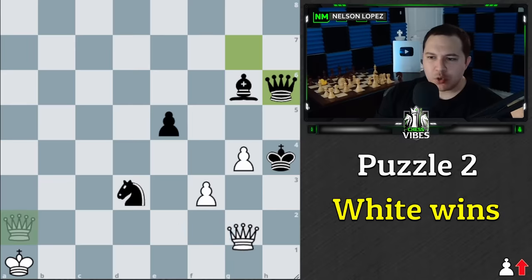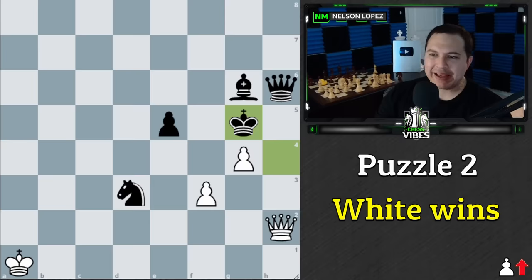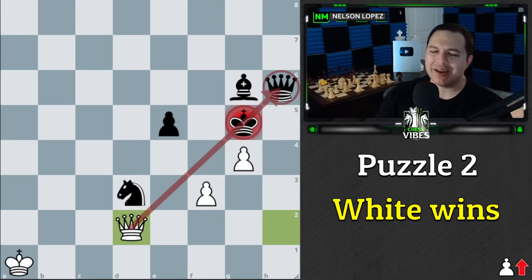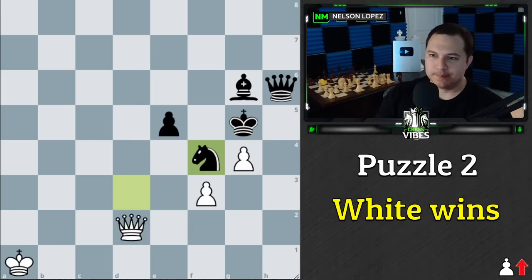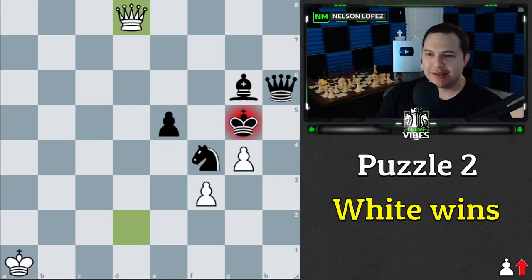Queen to h2 is the move, forces the king back, and then we have the follow-up queen to d2 check, lining up here. You might be thinking — wait, Nelson, did you forget about the knight? The knight can just block on f4. Queen to d8 is not just check, it's actually checkmate. All of these pieces are somehow stopping black's king from being able to escape, along with the help of our lone pawns. That's a really unique checkmate you don't see every day.